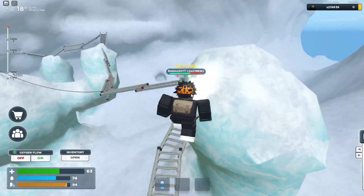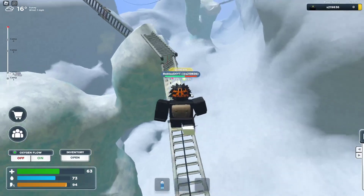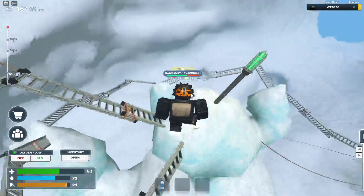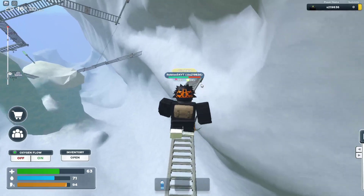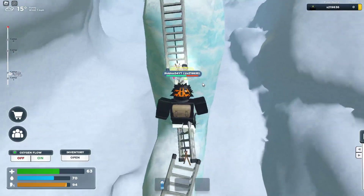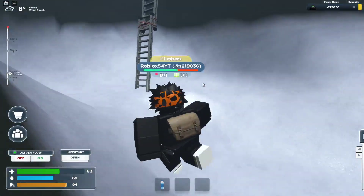We're about to reach Camp 2. Just going to go across the bridge now — it's a really shaky bridge. Slow and steady. They add so much parkour to this. It's not really parkour because you can't jump, but it's kind of like it. Almost fell — he made it!